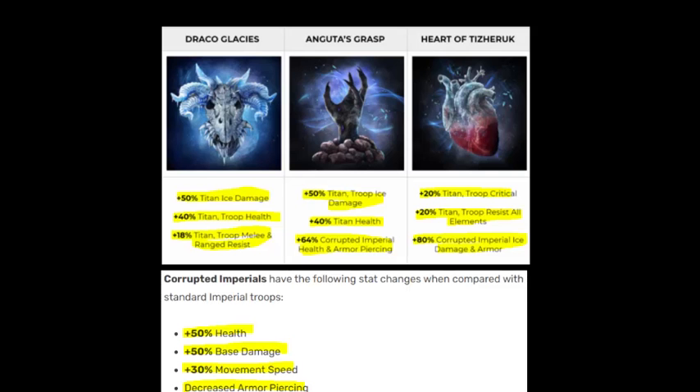Looking at the relics in this event: Draco Glacies gives titan damage, troop health, titan troop melee and range resist — an excellent relic overall. You can also equip it on Wixia if you have her. It's limited to ice titans without the first skill, but the titan troop health is very helpful since you want your titan surviving for all those critical hits, and the troop melee resist helps take that 35% to 51%.